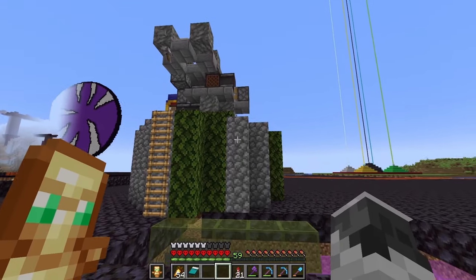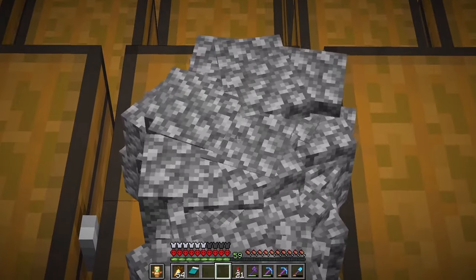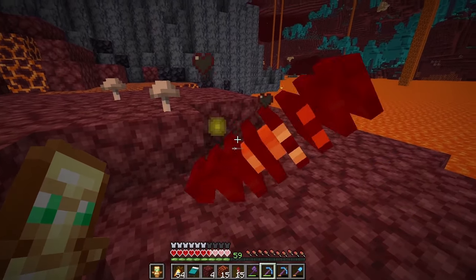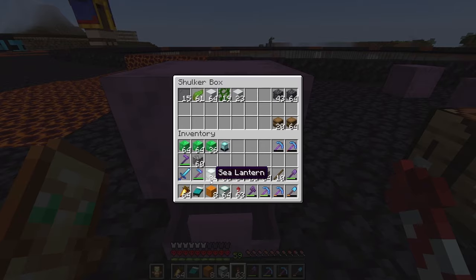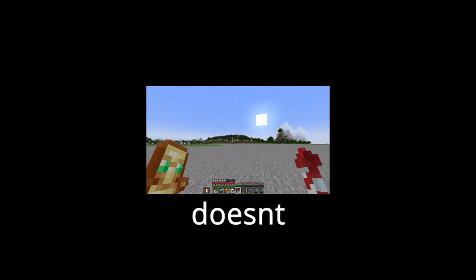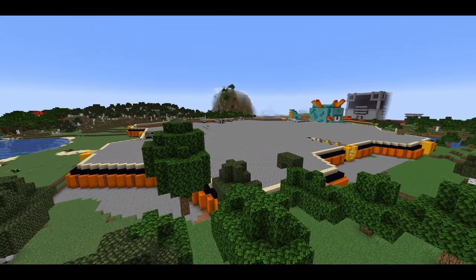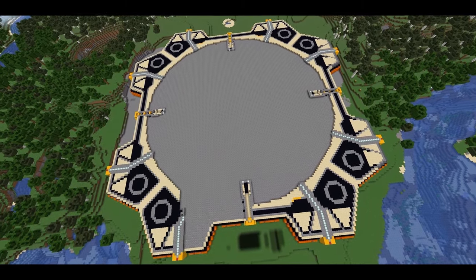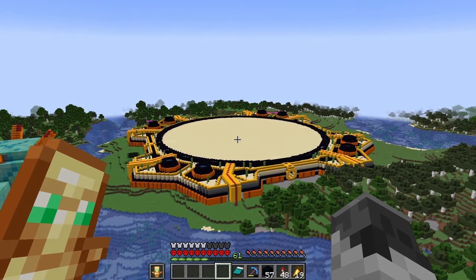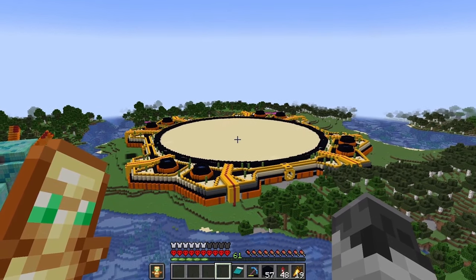Luckily most of it is made out of cobblestone, which we already have a lot of from this farm over here. We're also gonna need some magma blocks — magma blocks, not magma cubes. Nice try though. And lastly, some orange concrete as well. So I'm gonna get started on building this giant pedestal, and it hopefully doesn't take too long. That's the pedestal done, and it took me a lot longer than I am willing to admit. But it looks crazy, to be honest.